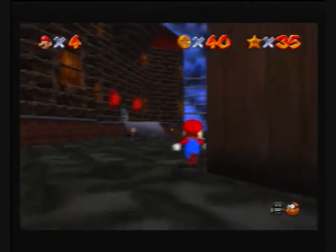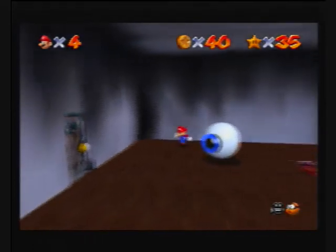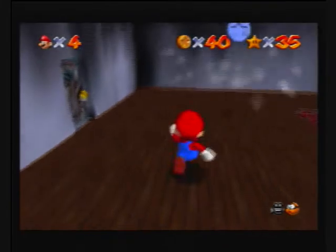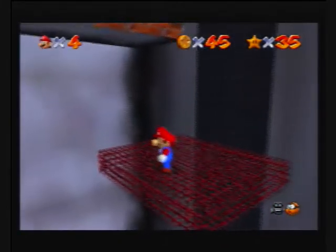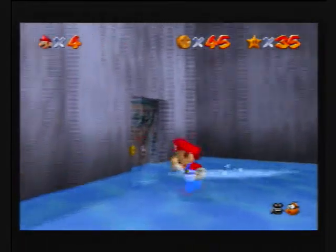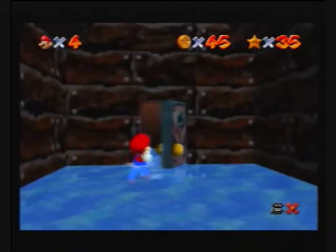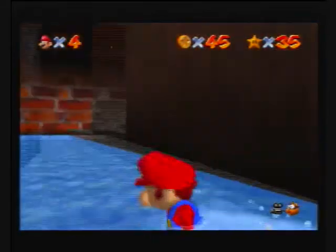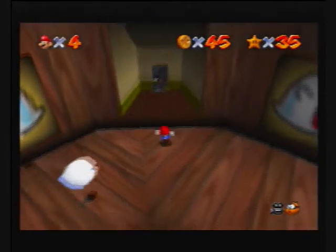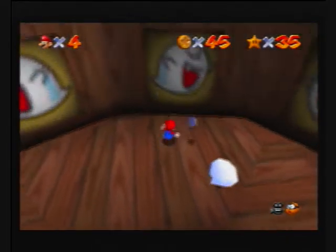Now, before we go inside, we're gonna come here and abuse the Mr. Eye Laser for his five coins. You spin me right round, baby, right round — like a record, baby, right round. And then if you go down here and come in here, we're going to go back into Big Boo's merry-go-round. It's got a Song of Storms kind of feel about it. I'm gonna kill some of these Boos and abuse their blue coins.